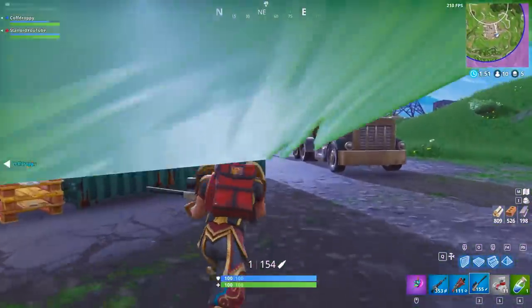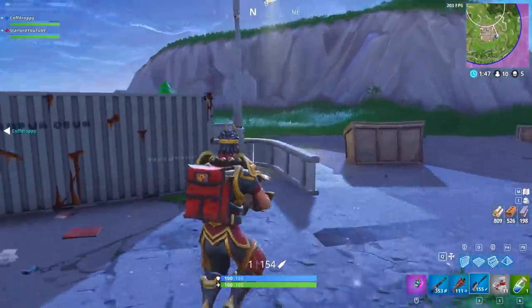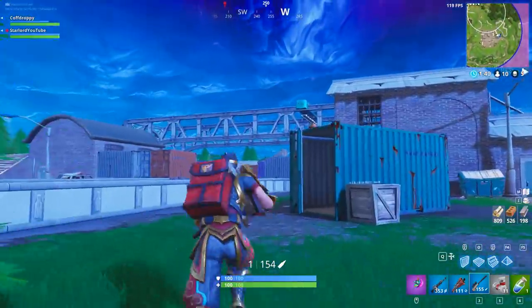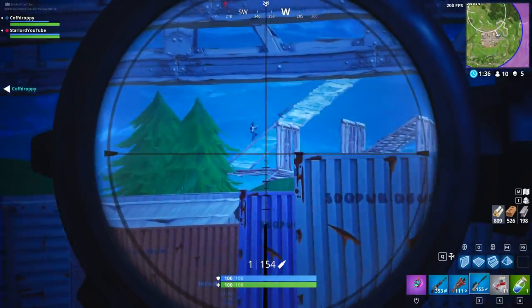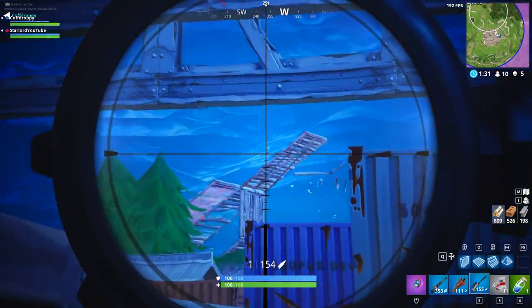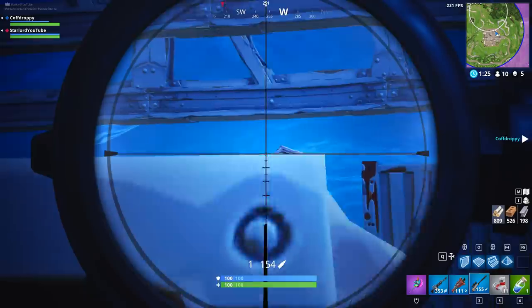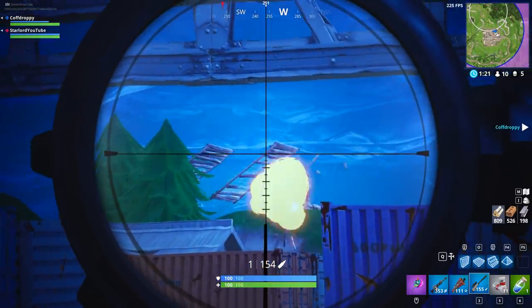So without further ado, let's get into the week 10 challenges. The first one is Search Chests in Fatal Fields. For this challenge, we're going to have to search seven chests in Fatal Fields, which will get us five battle pass stars. It's not that hard at all, but it's probably going to be a little bit difficult when week 10 comes because everyone's going to be going down there to grab them.